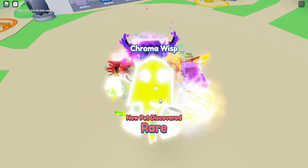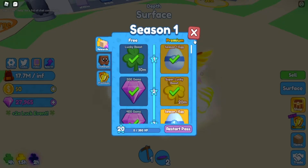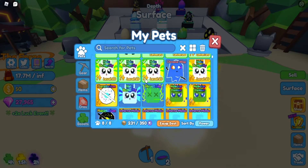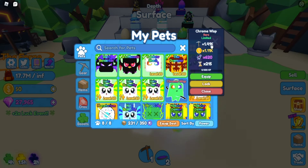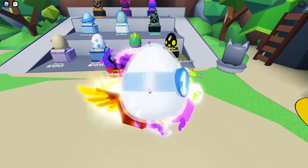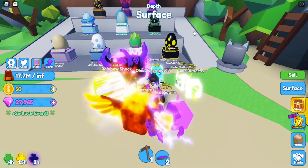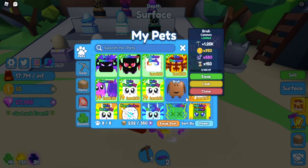Let's get into it — season one, the first one. Imagine we get it first shake! We got the rare — the chroma wisp. I thought I accidentally deleted it but it's right here. That's pretty powerful. And we got a common — that's nothing good.